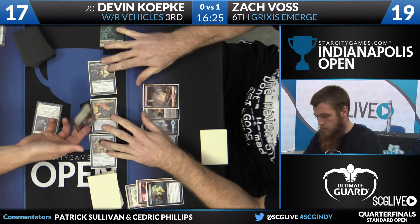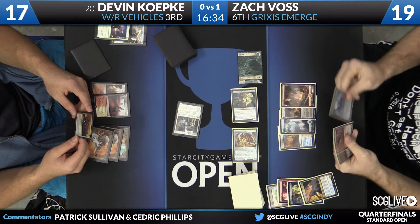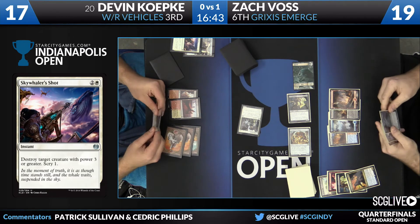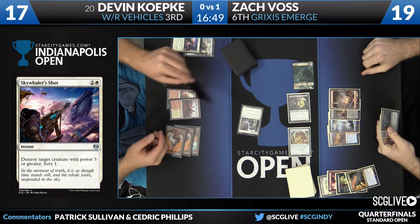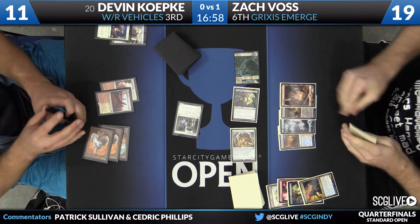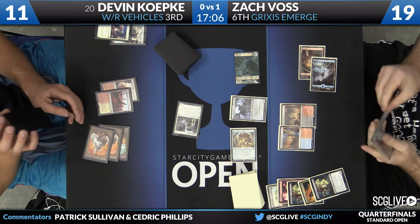Here come the beatdowns — it's a Skywhaler's Shot. Scry here. This feels like a spot where Koepke is going to scry every card in his deck to the bottom. He's getting beat up — needs to kill some of the stuff. He's going to take six, fall down to 11. A lot of the draws are bad, but I think the boat could be okay. Wretched Griff. Draw a card. Kozilek's Return to draw. Things are getting harder — this is a lot.